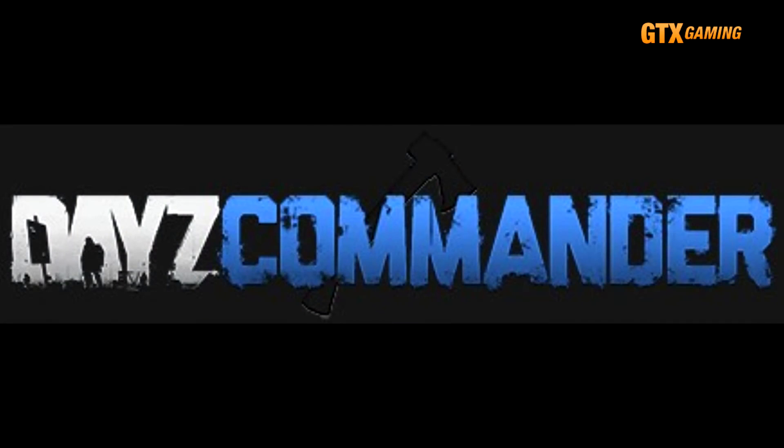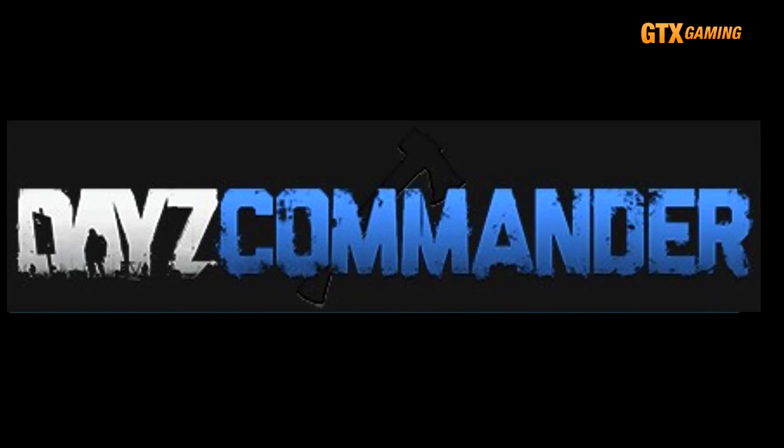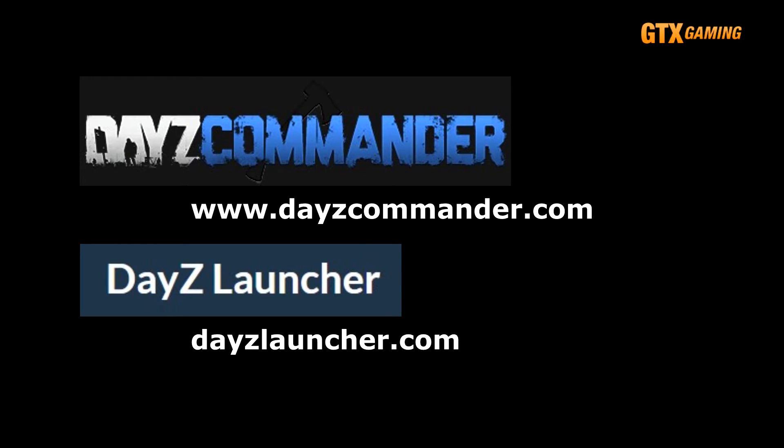For this video we'll be concentrating on two of the more popular launchers out there: DAISY Commander and DAISY Launcher. You can grab them by going to their websites, www.daisycommander.com or daisylauncher.com, respectively. We'll assume that you've already downloaded and installed whichever of the two launchers you wish to use. They're both designed to do pretty much the same thing, and that is to simplify connecting you to DAISY servers.